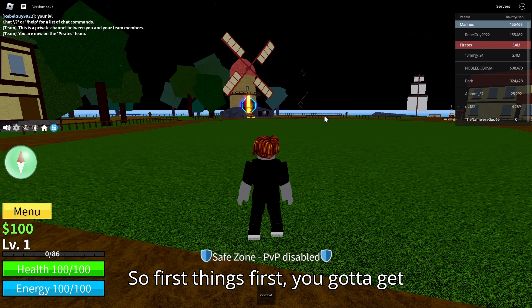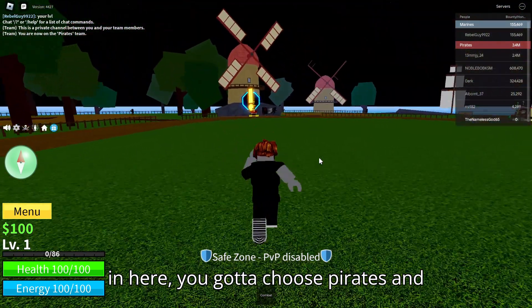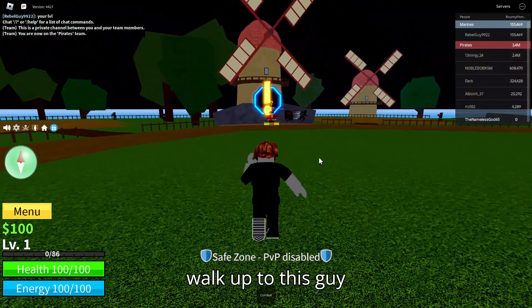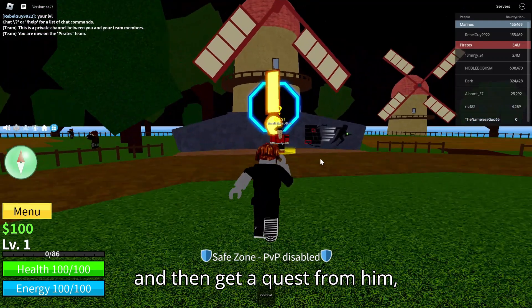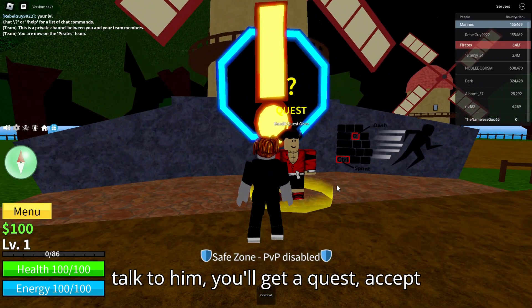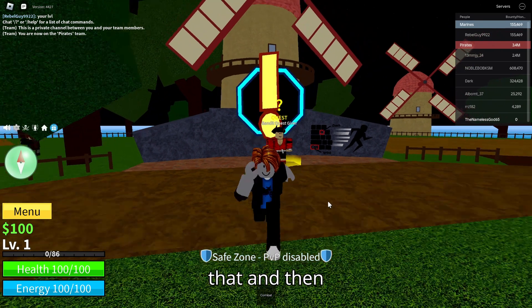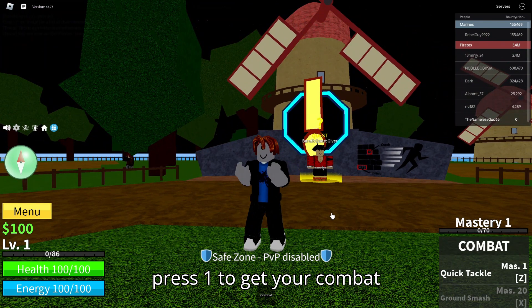First things first, you gotta get in here. Choose Pirates and walk up to this guy. Get a quest from him — talk to him, accept the quest — and then press one to get your combat.